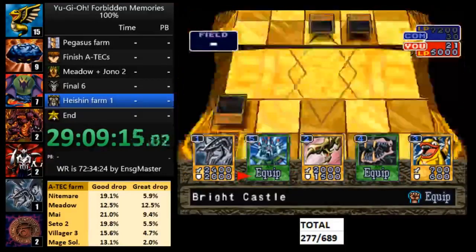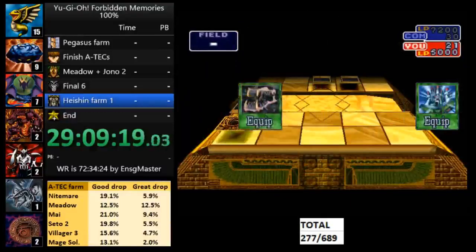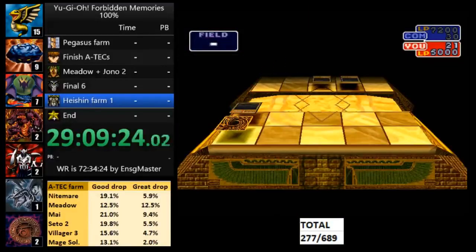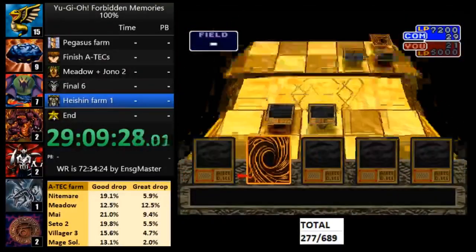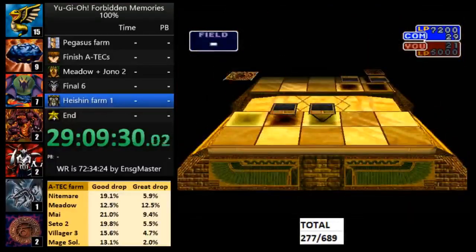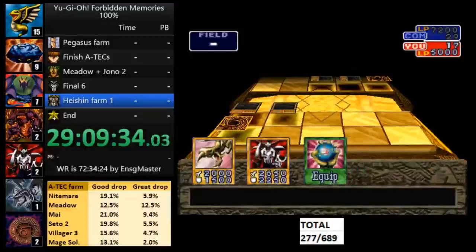The deck that I have here has two Megamorph, three Bright Castle, one Dark Energy, one Beast Fangs, two Dragon Treasure, one Black Pendant, and three Sword of Dark Destruction. It's a good deck, but I would actually recommend a little better than this if you're going to try this strat, because I have some equips like the Sword of Dark Destruction and Black Pendant that only work on a few monsters.